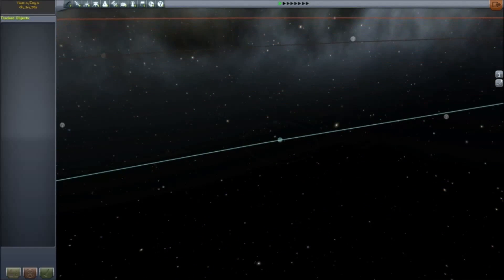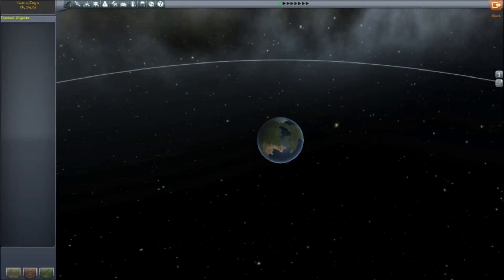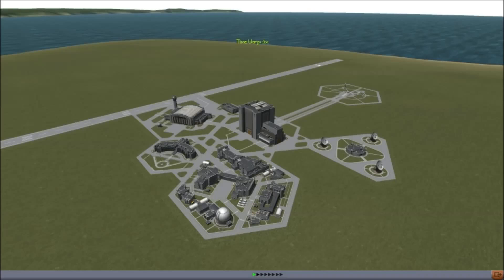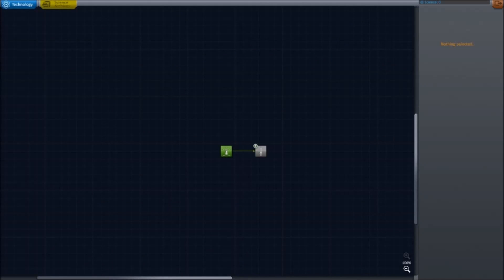However, before we can visit any of those places, we must first begin from the ground up — literally. We don't really know anything about rocket science yet, because we just started. That's what our research and development center is for — this is where our technology tree is. We can spend science, which we gain from missions, to advance and launch to further places. We have no science yet, because we have achieved nothing so far. So, we are at Bare Bones Rocketry.